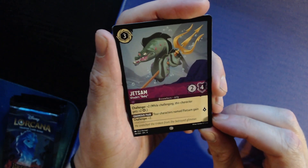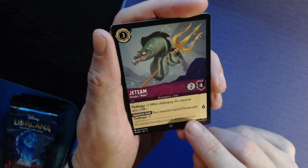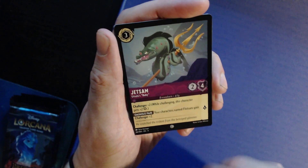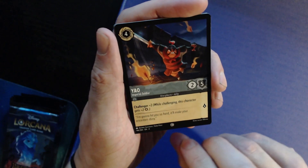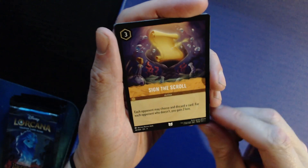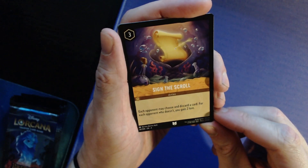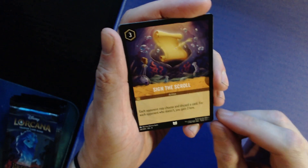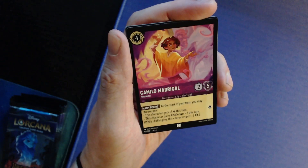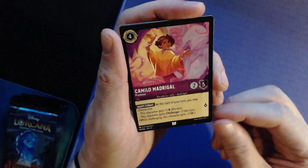The Beast — two for two/three, one lore — the good boy! Raya at four for a three/three with two lore: when you play her, ready a chosen character at a location and they can't quest for the rest of the turn, so they can't be challenged. Jetsam: three for two/four, one lore, challenger two — and if you have a character named Flotsam, gain challenger two. I'm wondering if you could make a competitive Flotsam/Jetsam deck.